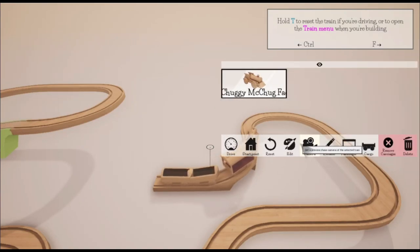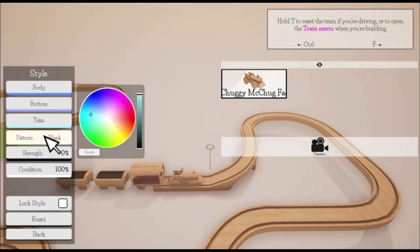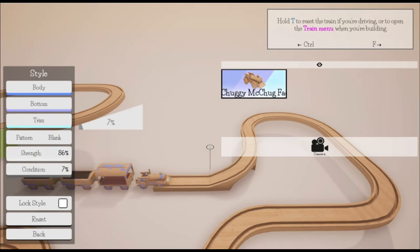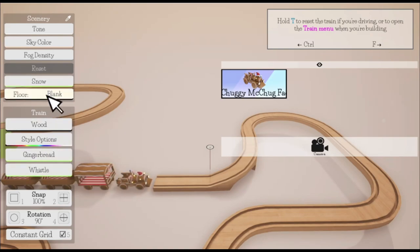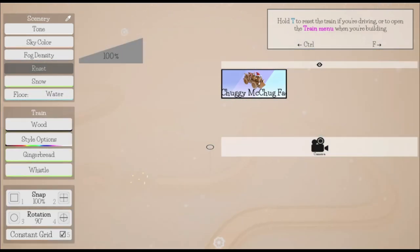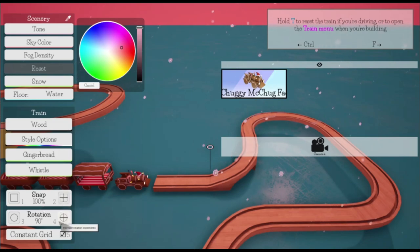But with the Stadia launch recently — I know I'm tangenting — it's been a case of people jumping on each other for disagreeing about the state at which it's been released. I just don't understand why we're at that stage; they don't need us to defend them. Anyway, gingerbread train floor? No — I quite like the water. Fog density, sky color — let's try that.